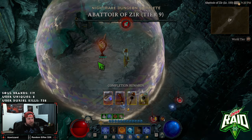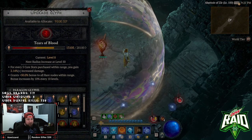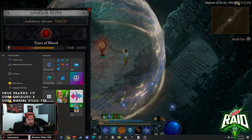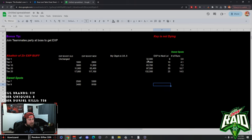Three and a half minutes to complete tier 9 — pretty easy. The brand new EXP allocation is 9,100. My glyph is level 8 and it's taking 28,100 more EXP to go to the next level. Let me take you over to my spreadsheet to show you the changes that really came to this system.